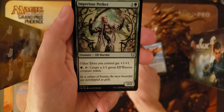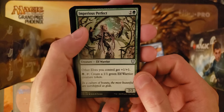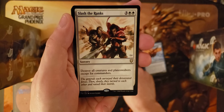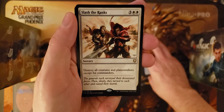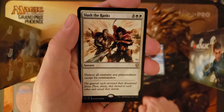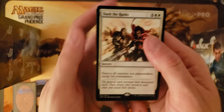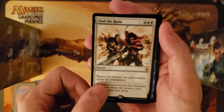Imperius Perfect for the Elves Matter, Elf Lord effect — pumping out 1/1s that lord to 2/2s itself. And our rare for the night: Slash the Ranks. Nice sort of Wrath of God variant — get rid of all creatures and planeswalkers except commanders. Great card, except sometimes the commander is the one you want off the battlefield the most. Really situational but great ways to play around and build around. Super strategic card.